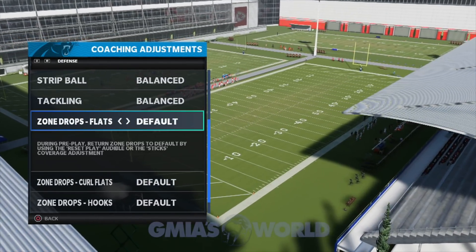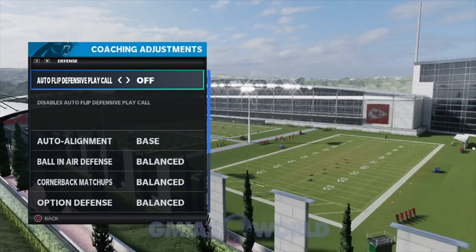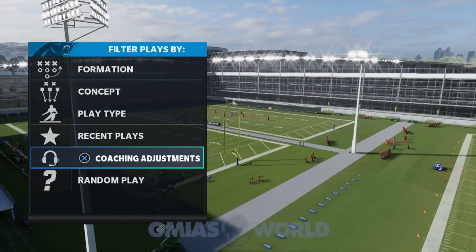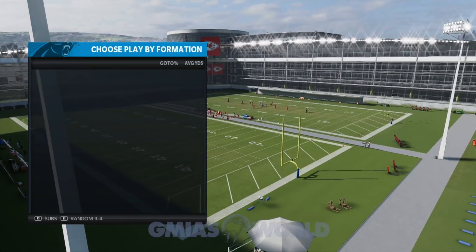So we're going to go ahead and leave everything at default right now. We're just focused basically on going out there and making sure that we can intercept the ball. We're going to come out and use a basic play.